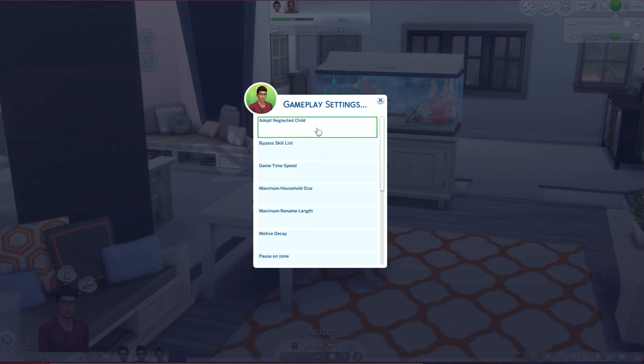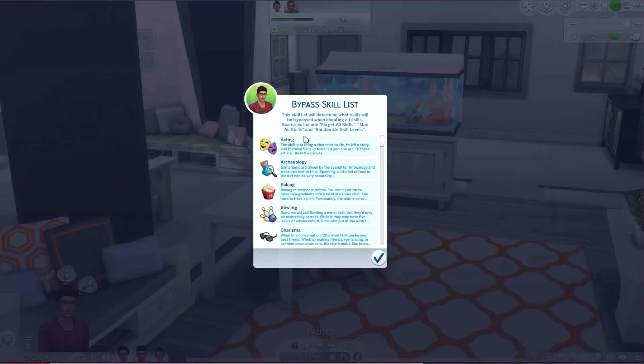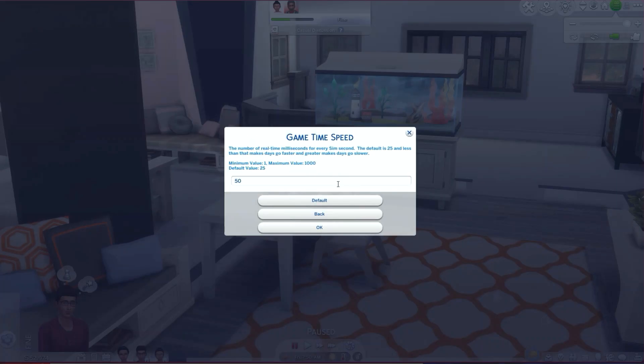That's one of the first things I always change. You will have to adjust the settings for each save file, which I like because it's customized. This is a new save file so I wanted to bring you guys along. Game time speed — this is really good for my let's plays because I don't have to play as fast. Basically it's the number of real-time milliseconds for every sim second; the default is 25, and less than that makes the days go faster while greater makes them go slower.